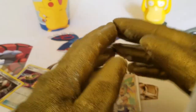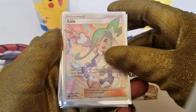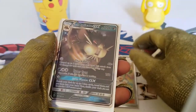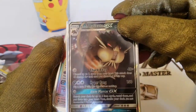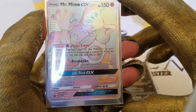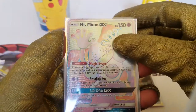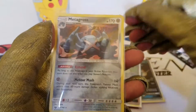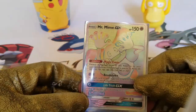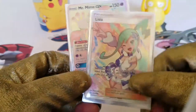Recap — an Alicia full art trainer card, amazing. An Alolan Raticate GX — can't believe this, so cool. Of course, the Mr. Mime GX hyper rare card — this is our first hyper rare card ever. Thank you guys for enjoying this with me. And lastly, the Metagross holo card. Thank you guys — hopefully you enjoyed this as much as I did, and I'll see you next time on our golden adventure.